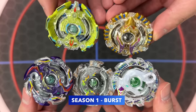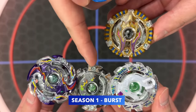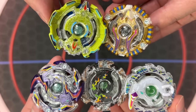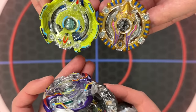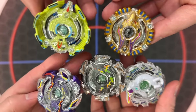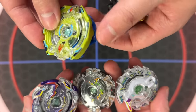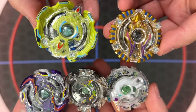Season 1. We have a few bays here. You'll notice right off the bat that we don't even have the original colors for our Kerbius because we destroyed it in some random modification video, so we're using recolors. We have bays like Quetzalcoatl — this was actually such a sick bay back then. It had this little rubbery bit. How come it never got an upgrade? It was so cool.